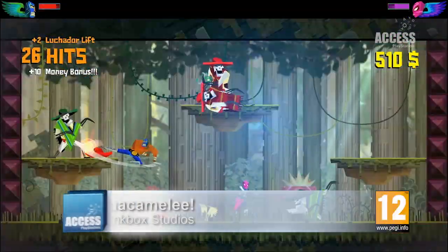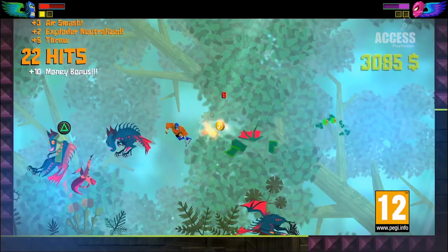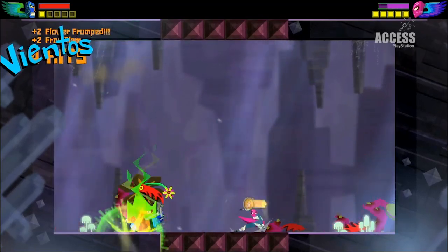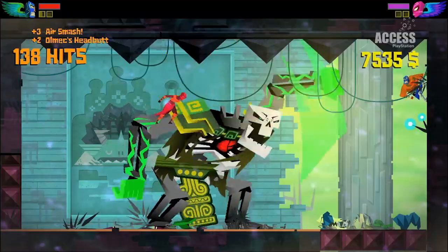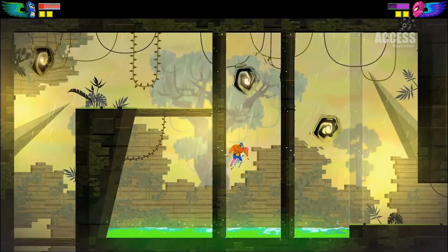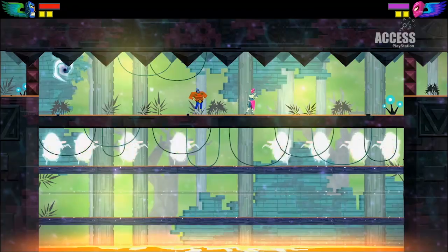Alongside Grid 2, there's the also excellent Guacamelee, an action platformer with a mystical Mexican setting that makes playing it a bit like eating a supernatural burrito. You play as farmer turned luchadore Juan, who decides to save the world when El Presidente's daughter is kidnapped by a bad skeleton called Carlos. There's Castlevania-style exploring and screen-clearing, dimension-skipping puzzling, and most importantly, loads of sombreros.